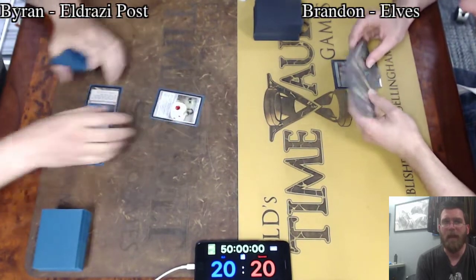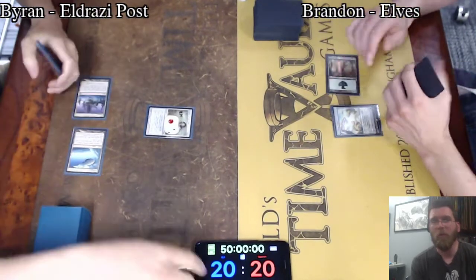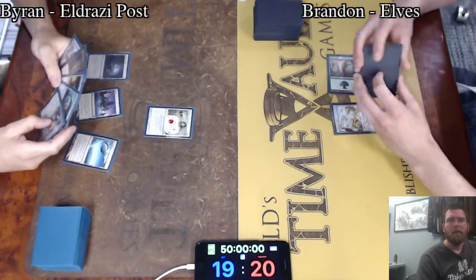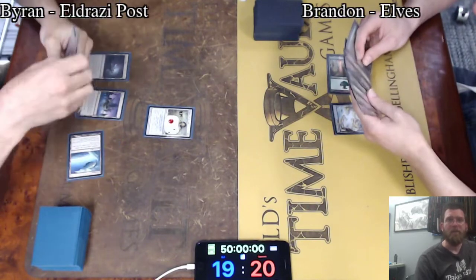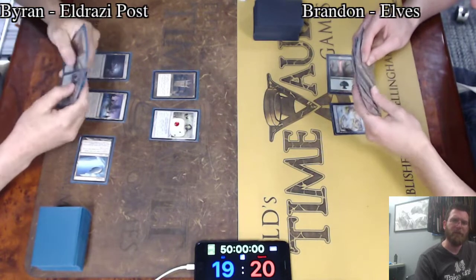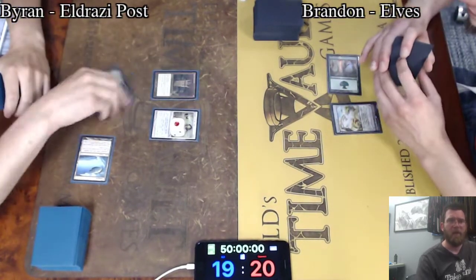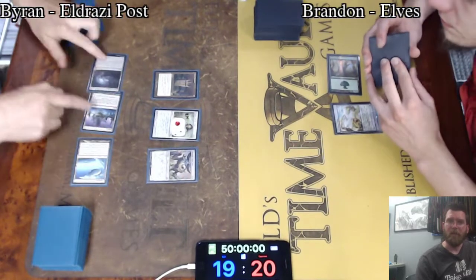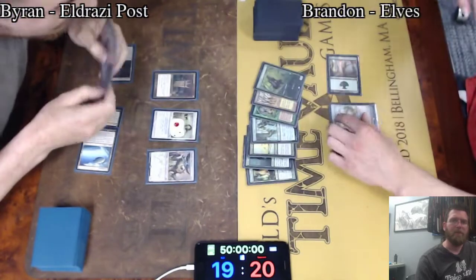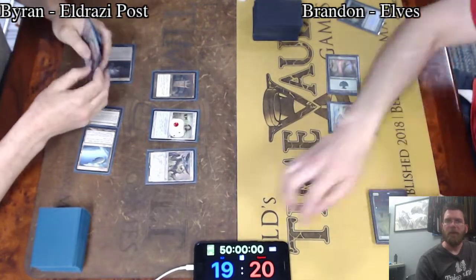And just have an insurmountable advantage over time. Chalice at one now on turn two. Brandon with a weak opening here on Dryad Arbor only, swinging for one. Dryad Arbor is really in the deck as part of the acceleration package — you want to be able to Green Sun's Zenith for it on the first turn. But it feels pretty awful to have to play the card the honest way. It's also nice to fetch out using your fetch lands to enable Natural Order, perhaps in a situation where your opponent has really hindered your development.